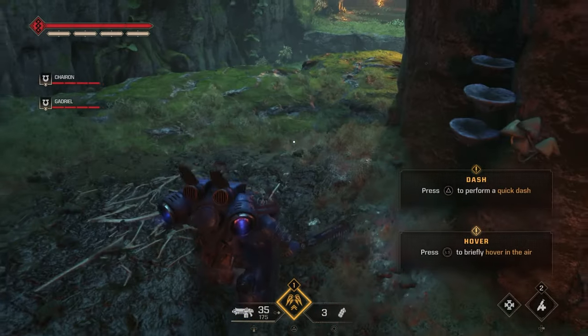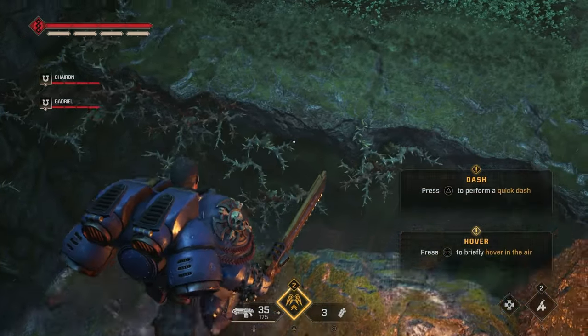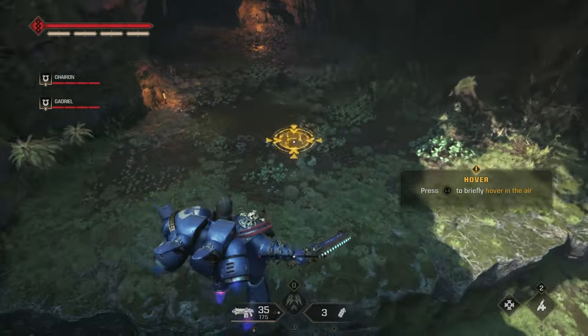Finally, when your objective is to reach the crash site, after getting the jetpack, head inside the first cave and jump on the platform up and to the left to find the data slate.